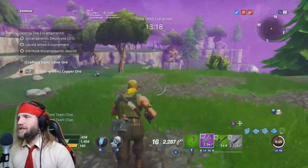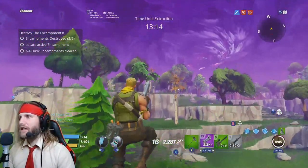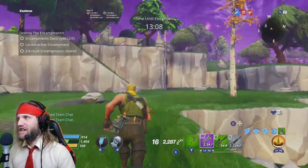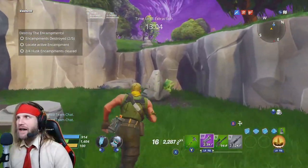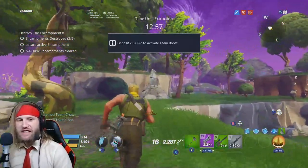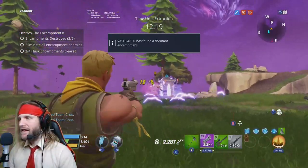Got some nice crafting materials there to make some weapons and we're looking for the next beacon of light. You can see it right there off in the distance very faintly. We got to hustle - that is a long way to run and we are running out of time. We only have 13 minutes left and we still have to kill three more encampments. Alright, here we go - next encampment.